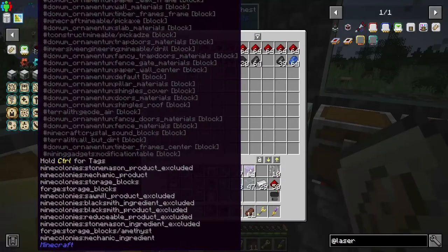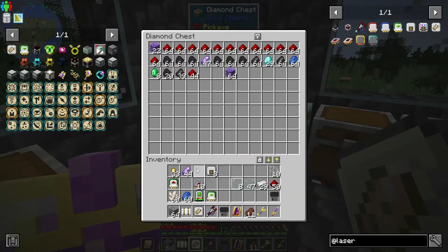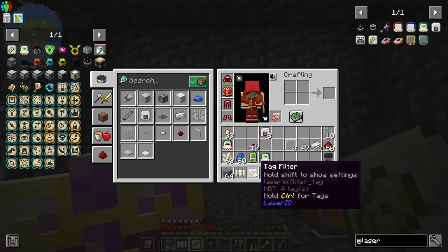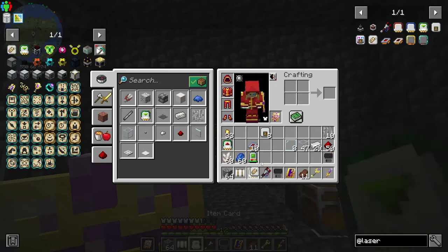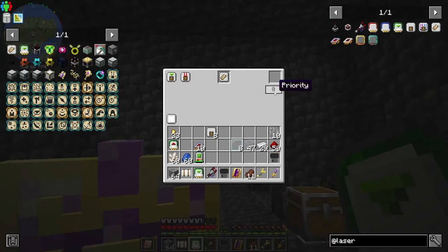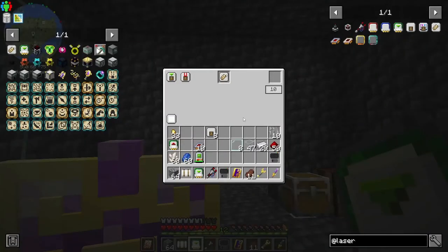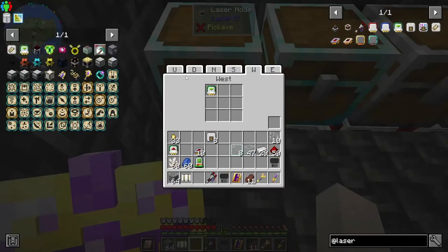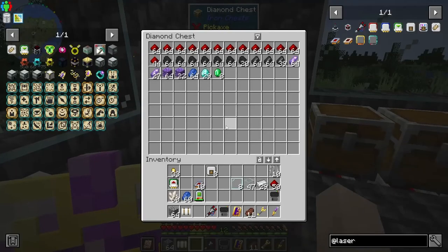Let me get some stuff back in there. The tag filter is set up, so now we can take that and put it into our item card, set the priority, and then put it in there. I think that automatically goes into the up slot — it didn't go into the up slot. I wanted it to go into the insert-up slot.